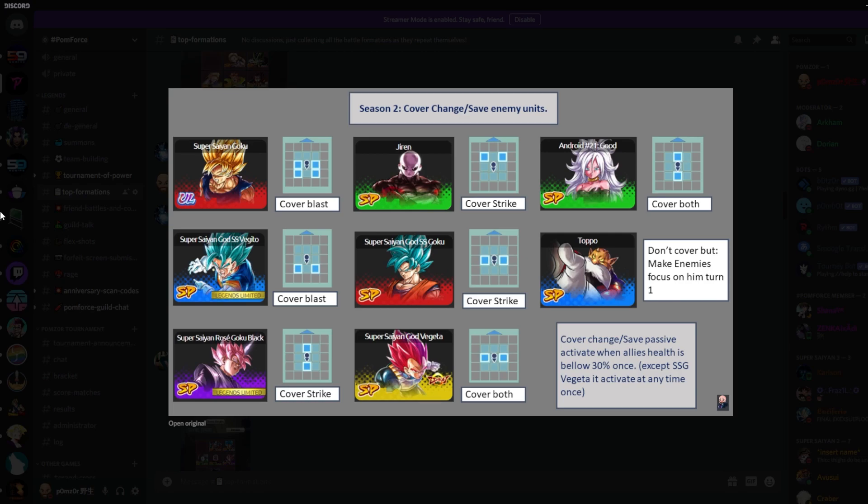Of the cover change units we already have in the game — Super Saiyan Ultra Goku covers two blast units, the one right and left to him and the one behind that. Jiren covers strikes to the front. Android 21 covers everything in front and behind her and so on. So make sure that you keep that in mind, and we will get back to that in just a little bit.